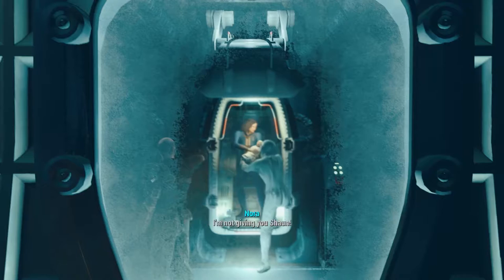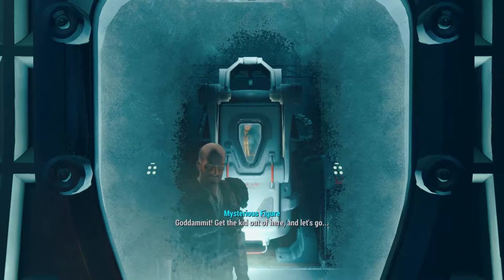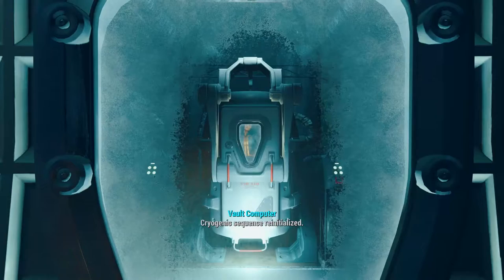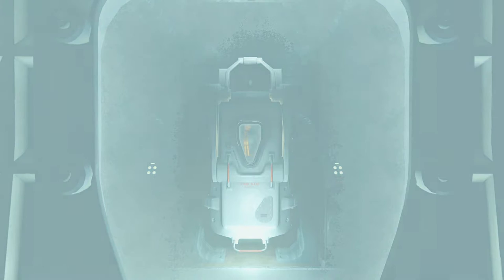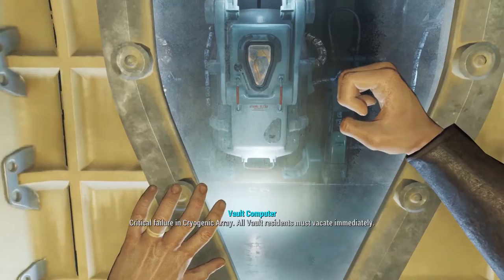A confrontation erupts inside the vault: "I've got him. Let the boy go — I'm only going to tell you once." Host: "I'm not giving you Sean!" Then: "If it came out of here, let's go. At least we still have the backup." Host reacts: "Bethesda dropping the hammer very early on. They didn't give you much time to develop a relationship with her, but it still hits you hard, even within the first half hour of playing."